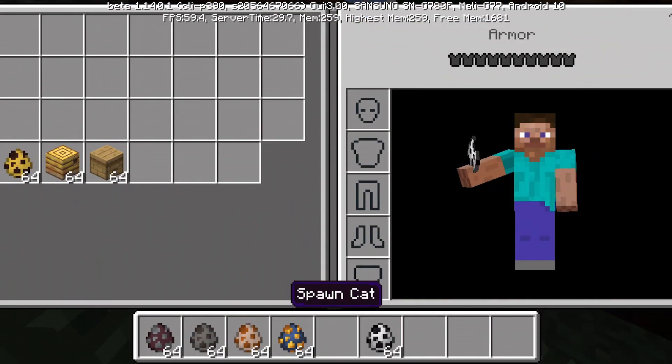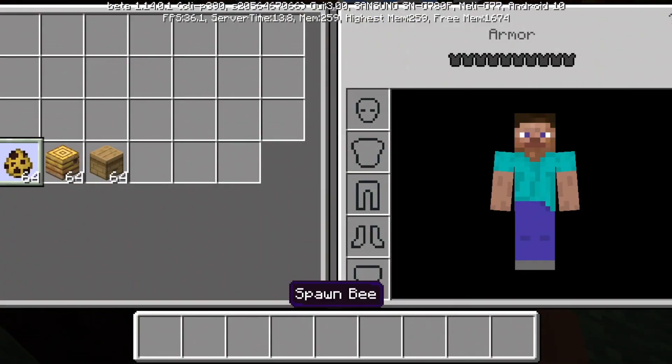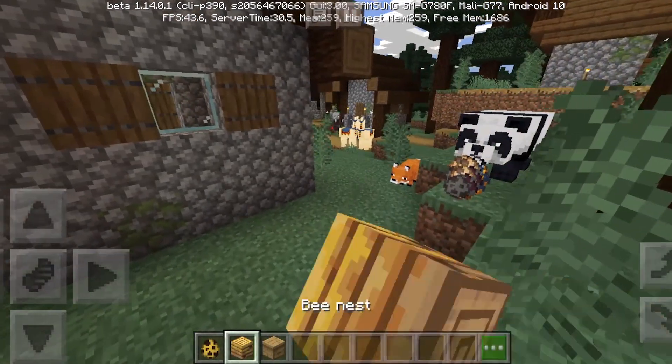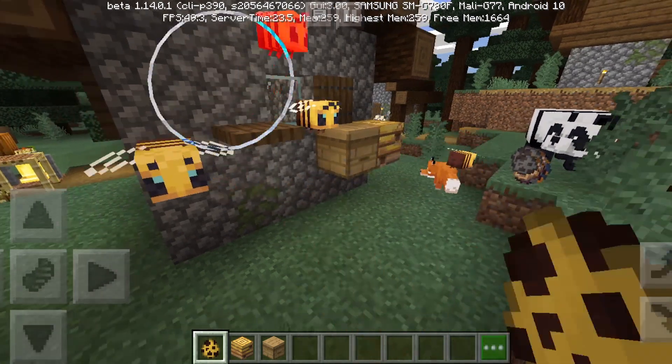Also in 1.14, there's a small update that added bees — that nobody wanted. Literally bees, honey, and honeycombs. Beehives, bee spawn eggs. Like literally nobody wanted this thing.